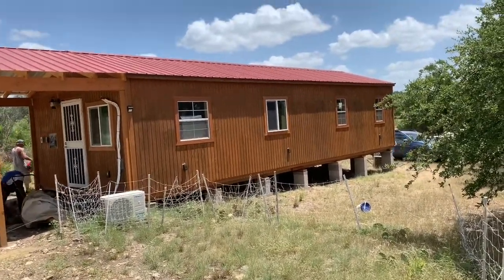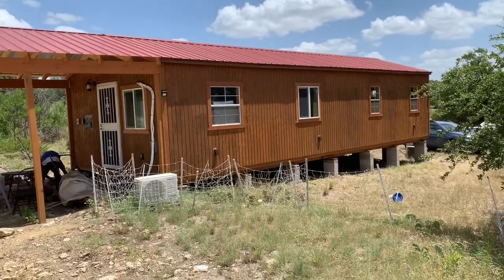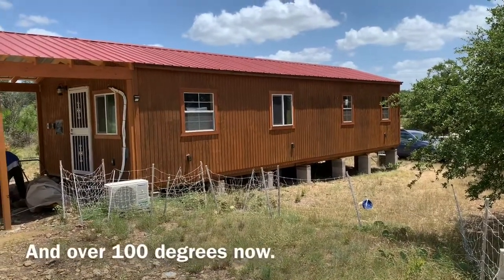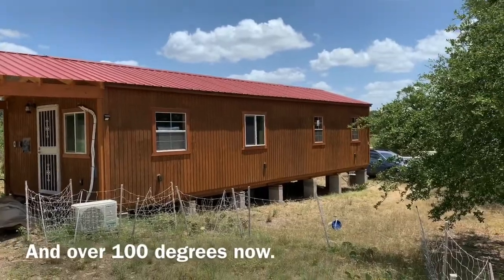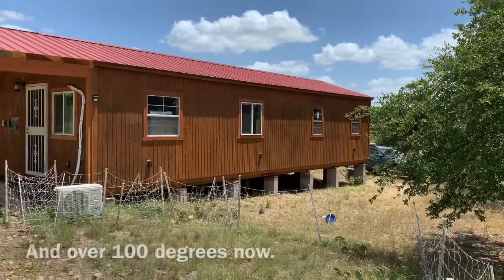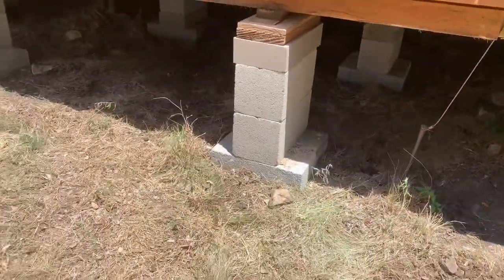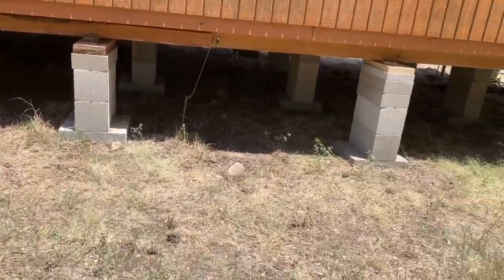They've been out since before dawn this morning, and it's now after one, but you can definitely tell the difference. The roof line is straight, everything is straight, and it's properly blocked out underneath — very nice. There are pads under each one of the stacks of blocks, like it should be.